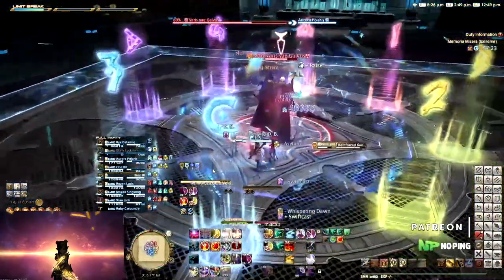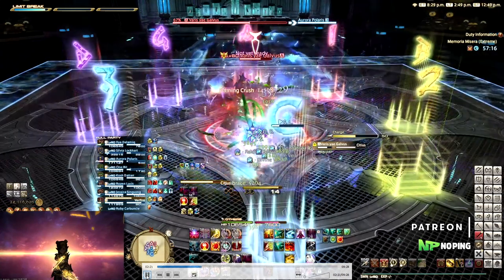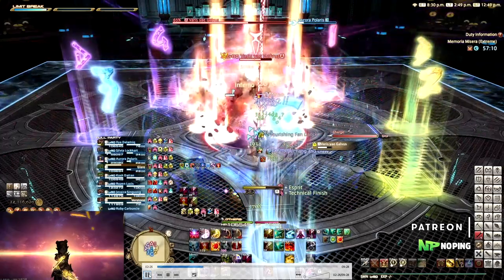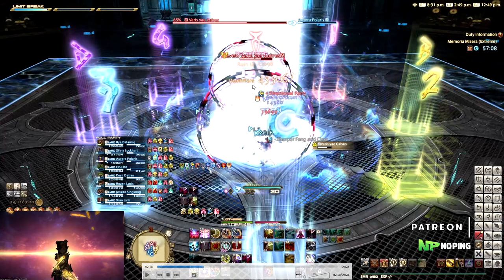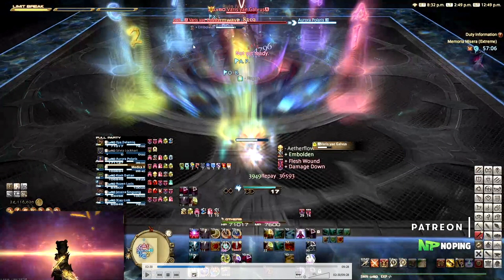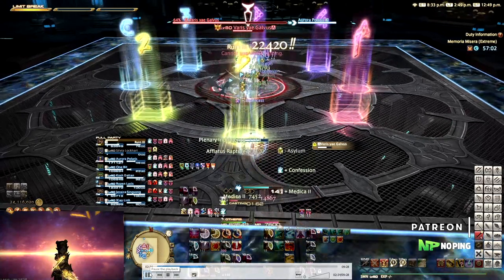Then he follows with Reinforced Gun Shield. When this reaches 100 it spawns two parry shields, similar to Ravana from Heaven's Ward. There's another Citius tank buster — if a tank died, use Living Dead to eat both hits and get healed up afterward. When the gauge reaches 100 and the shields spawn, make sure you don't hit them or you'll get knocked back, taking damage down, a flesh wound damage-over-time effect, and additional damage. If you're in a bad position and get knocked into the wall you take even more damage — our tank got knocked into the wall and died, so be very careful.